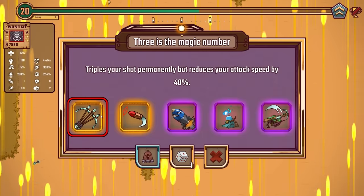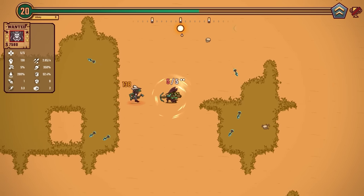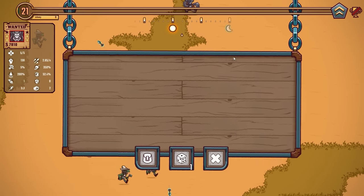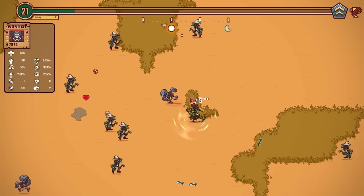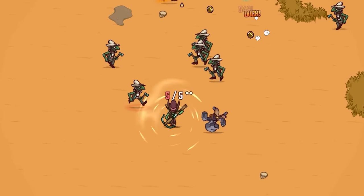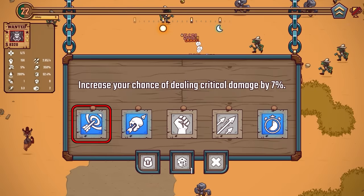We're gonna triple our shot — this is the legendary upgrade. We lose 40% attack speed but we can stack that back on, and since we're so inaccurate I kind of want the triple shot. More damage for us from 138 to 156, another good increase. The idiots are starting to drop red coins as well, so we're getting experience mucho fast. We're gonna need to keep leveling up because our damage is starting to lag behind where we need it to.